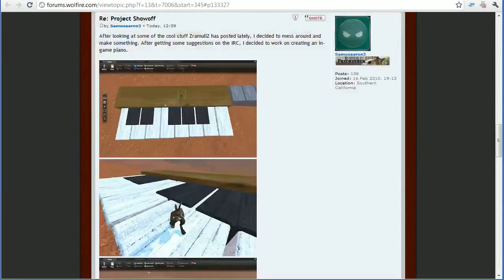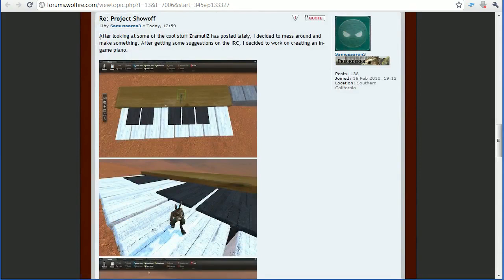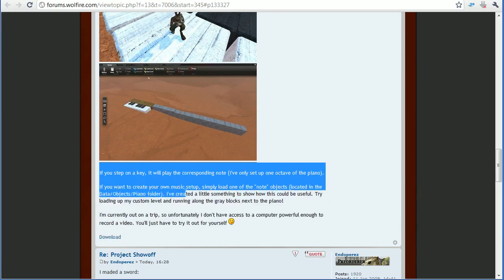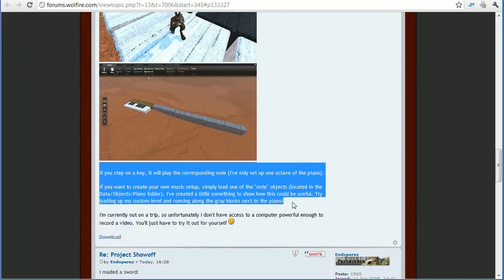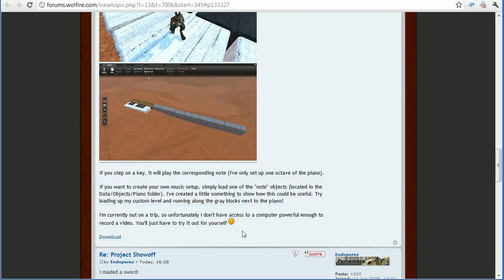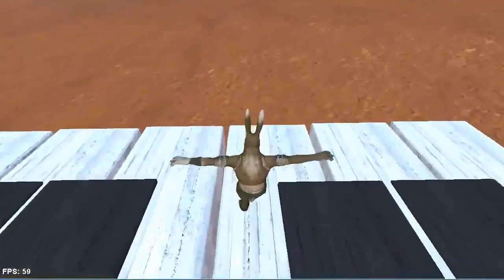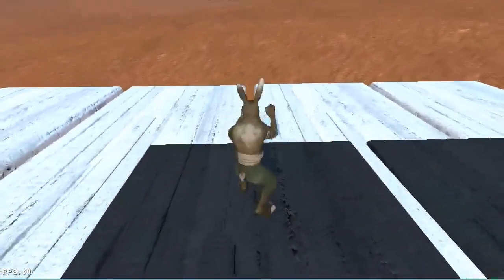Next we have Samusaron3's piano mod release. After looking at some of the cool stuff Zaramuli has posted lately, he decided to make something. After getting some suggestions on the IRC, he decided to work on creating an in-game piano — so if you step on a key it will play the corresponding note. He's only set up one octave. If you want to create your own music setup, simply load one of the note objects in the data/objects/piano folder. Let's try it out — you just jump on the keys and it plays the note; you don't even need to jump, you can just run on them.